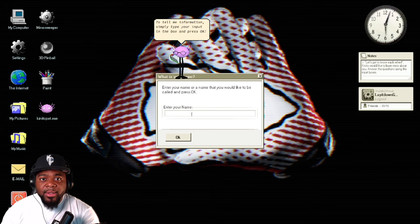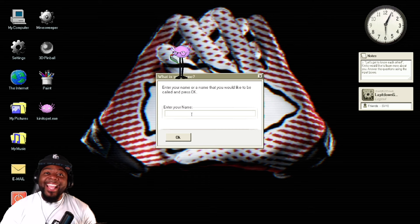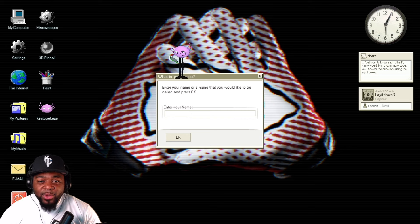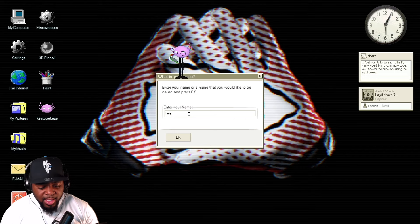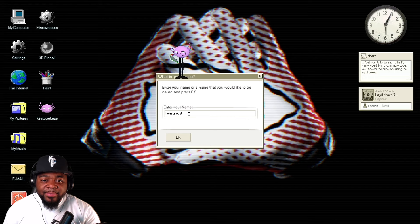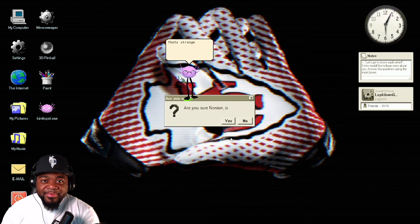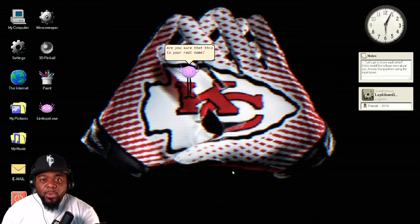Enter your name — simply type your input in the box and press okay. This is a CIA game, that's what this is. Enter your name or a name you would like to be called. None of your business... how about 'Onion'? That's strange — I have never heard of that name before. Are you sure? Yes, it is my real name.